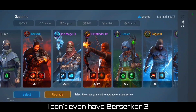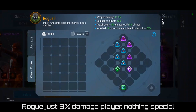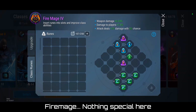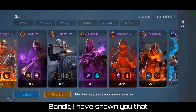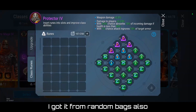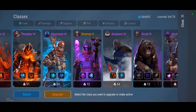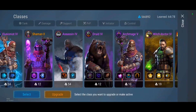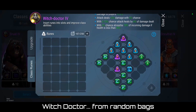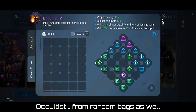Berserker — I don't even have Berserker 3. Petfinder — nothing special. Healer — nothing special. Rogue — just 3% damage to players, nothing special. Fire Mage — nothing special. Protector — no bought runes, got it from random bags. Hunter — random bags. Illusionist — random bags. Shaman — random bags. Druid — random bags. Archmage — random bags. Witch Doctor — random bags. Alchemist — the class nobody uses, I don't really care about it. Occultist — random bags as well.